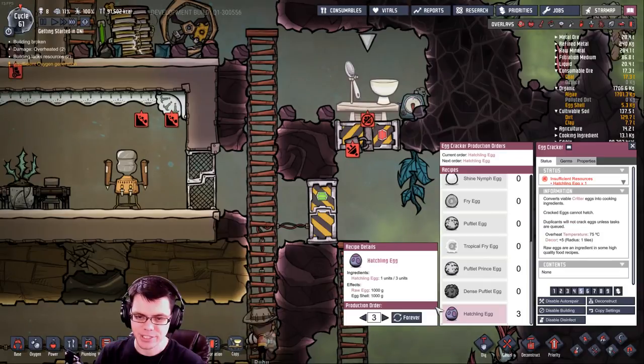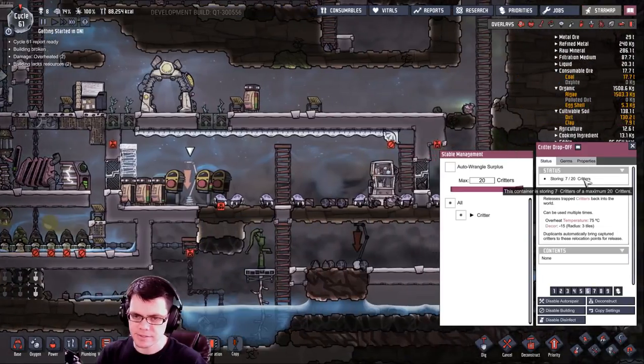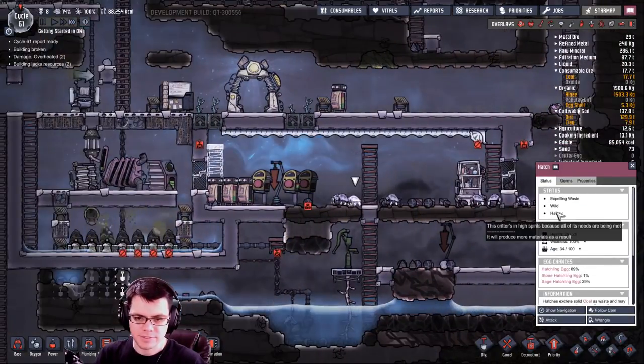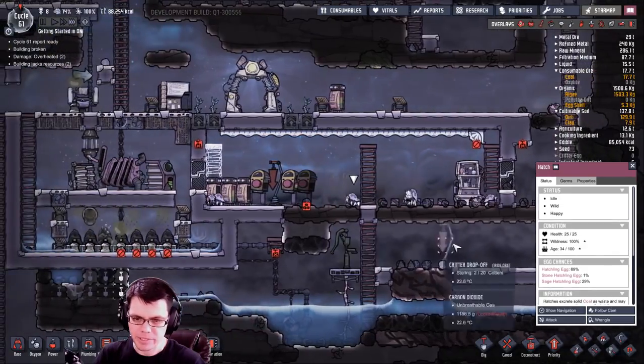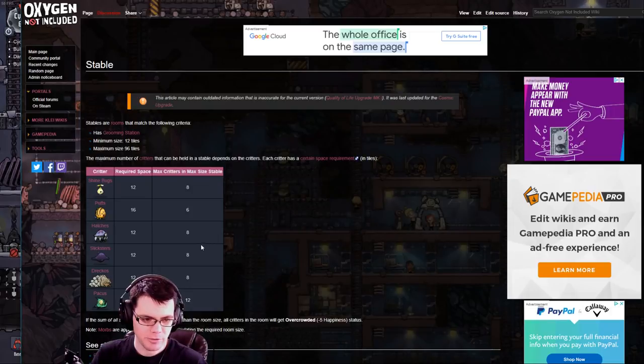Currently I have three hatch eggs, so I'll bring a few up and try to crack those. Now that there are only seven inside the stable, they're not overcrowded, which keeps them nice and happy. The maximum critter size inside a stable for hatches is eight. Otherwise they're going to get a debuff of minus five happiness and all that fun stuff.